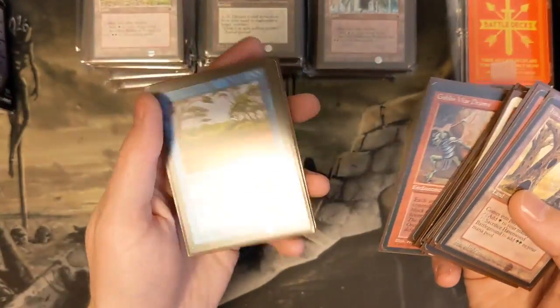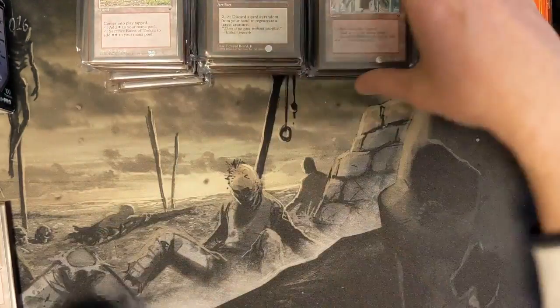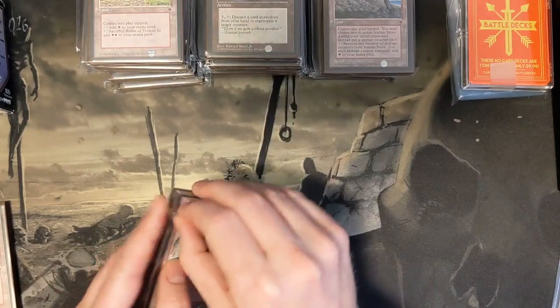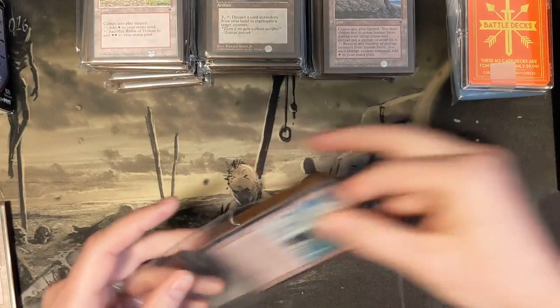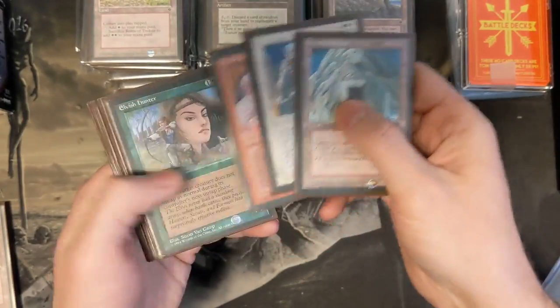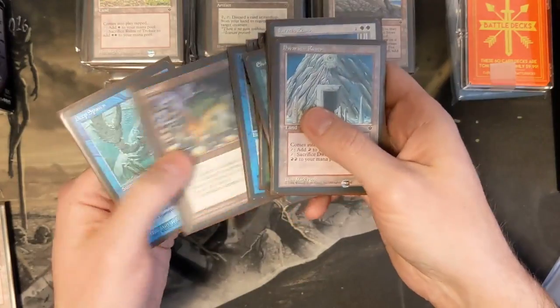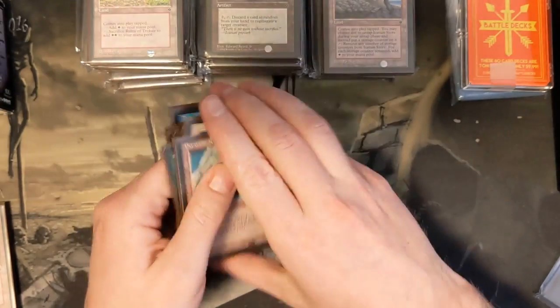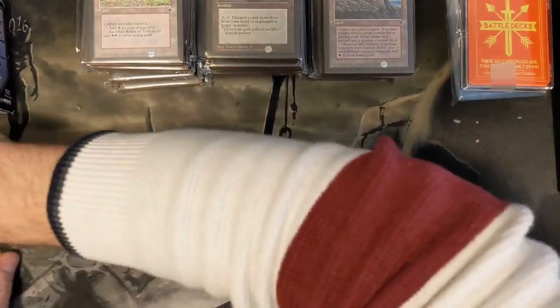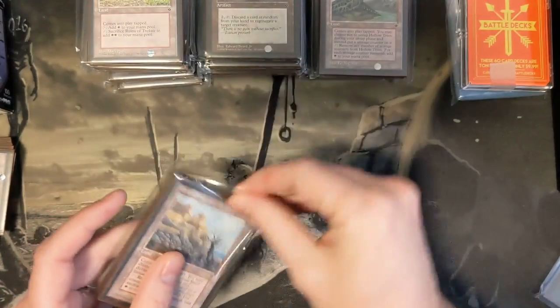Phantasmal Terrain - that's in there to help enable the Blue Dex, the Merfolk Dex. I think that's a good decision, David, to add that Phantasmal Terrain. And remember, there's no enchantment removal in Fallen Empires, unless David added it to this cube. Just getting through what packs look like. Also, Fungal Bloom is pretty strong. Hey, Deep Spawn - love that card.